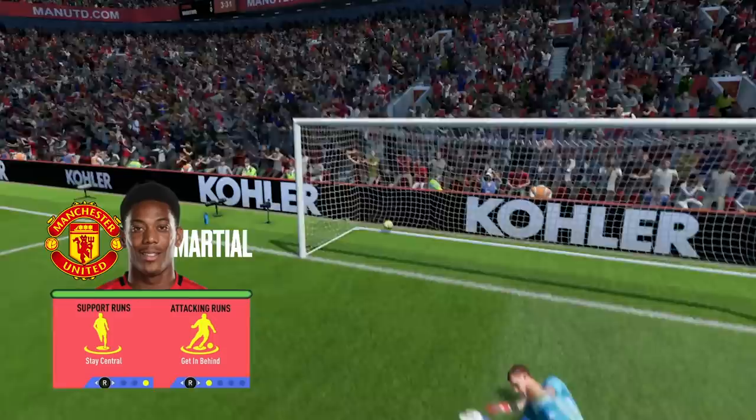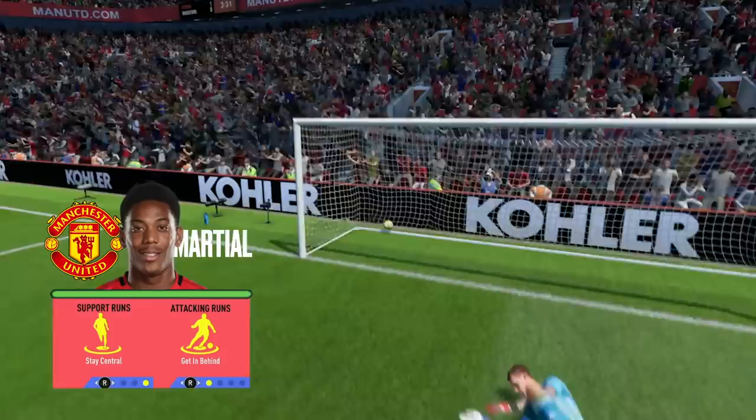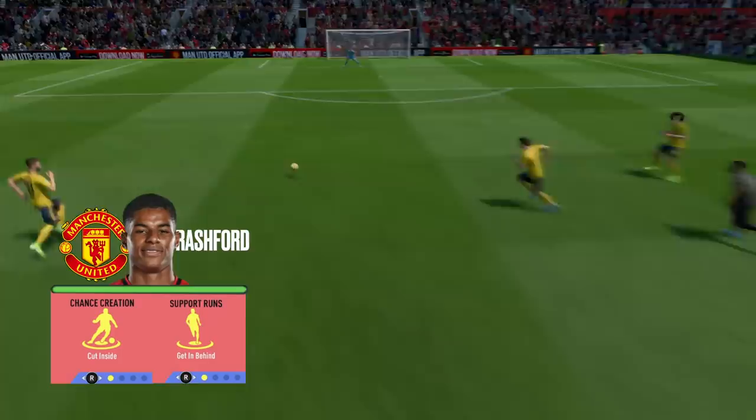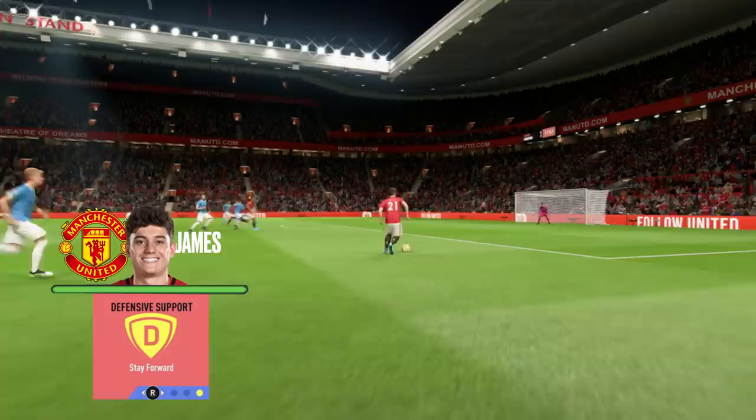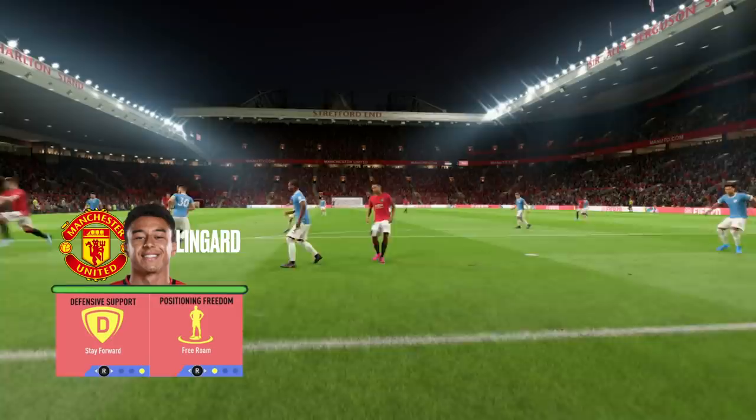With tactics set, player instructions can now be applied and this is where you can really bring the team to life. Starting with putting stay central and get in behind instructions on Martial, allowing him to stay on the last defender and burst beyond the back line when a through ball is played. Rashford should have get in behind applied, but you should make sure that cut inside is also added to his game. James is best kept in the opposition's half, particularly when you're looking to counter-attack, so don't be afraid to have stay forward applied to maintain his threat.